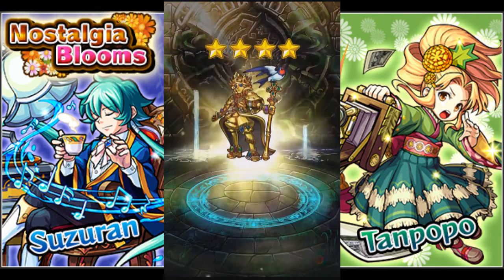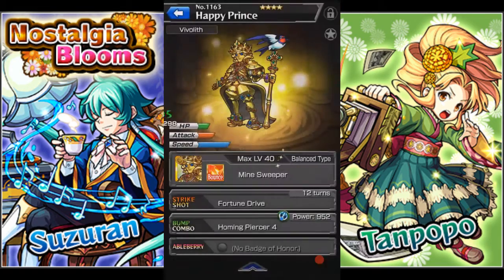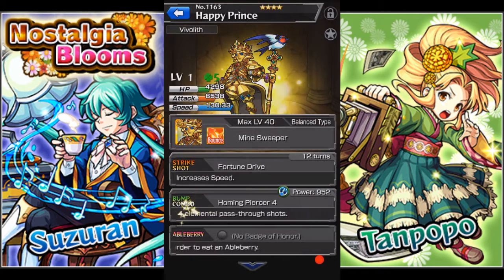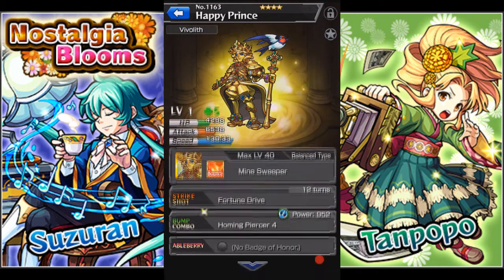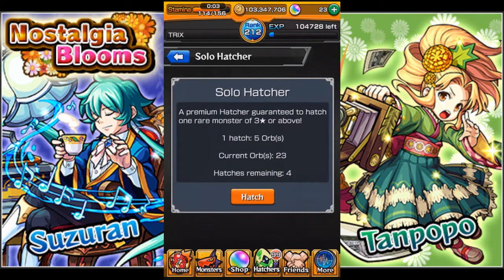Four star. I believe this is from the previous hatcher. Happy Prince — Minesweeper. Pretty decent, I guess. Happy Prince. Well, I'm not very happy right now, but whatever. But that's it for the rolls.